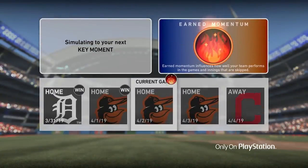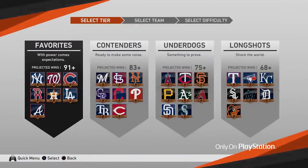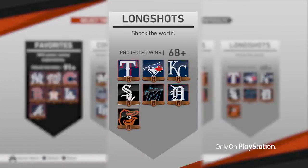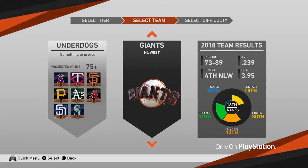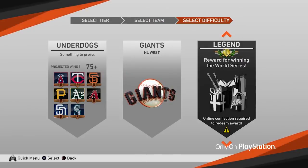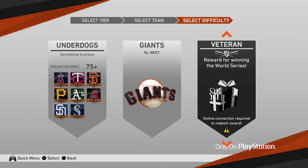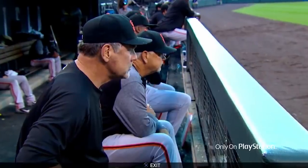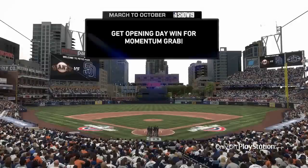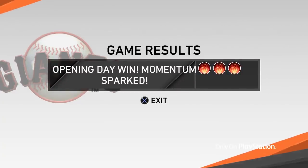I really liked that momentum is kind of stackable and situational. If you go into a game you're expected to lose and end up winning, that's a big momentum boost — it makes sense you'd get a lot more out of that. If you're playing with long shot teams like the Marlins or Orioles, you'll have a lot of opportunities where you're not expected to win, so there are frequent chances for big momentum shifts. That's a good way to balance the mode, because teams like the Red Sox or Yankees are expected to win more games, so momentum may not stack as hard in their favor.